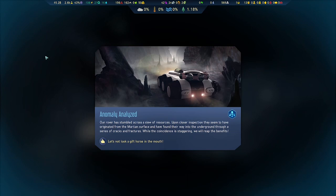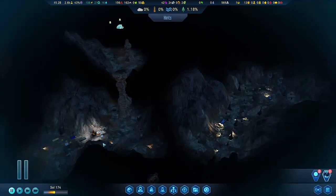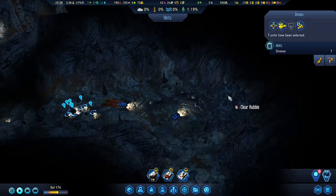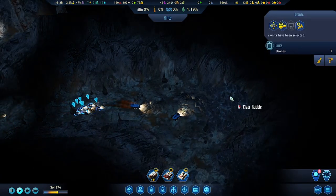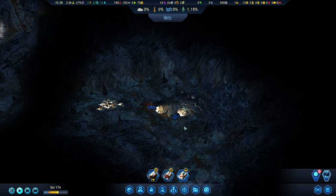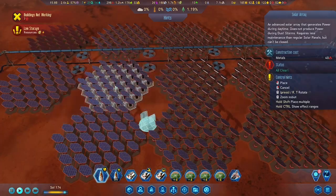We do have a problem with one of our transports, so I had to get a cargo rocket to deliver another RC Commander because we sent the RC Commander down below. So I think you'll be excited for the next episode.